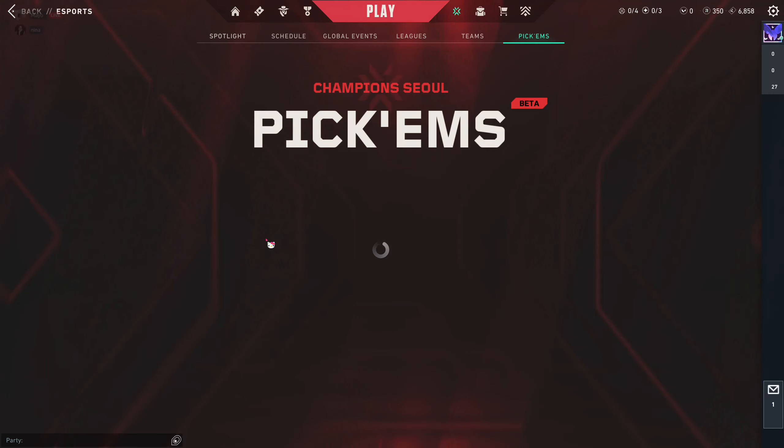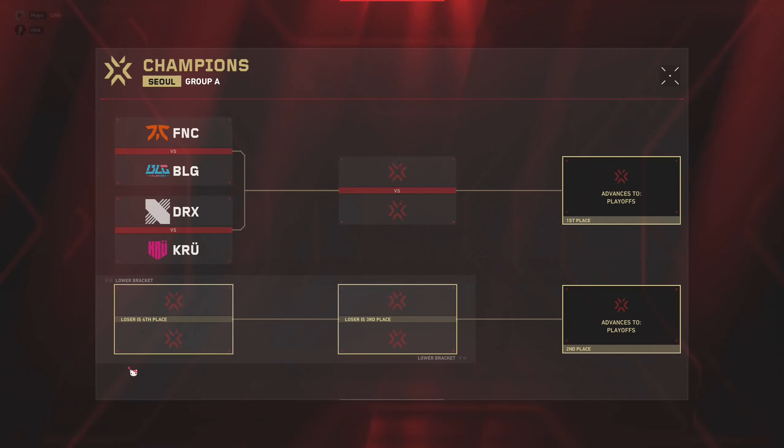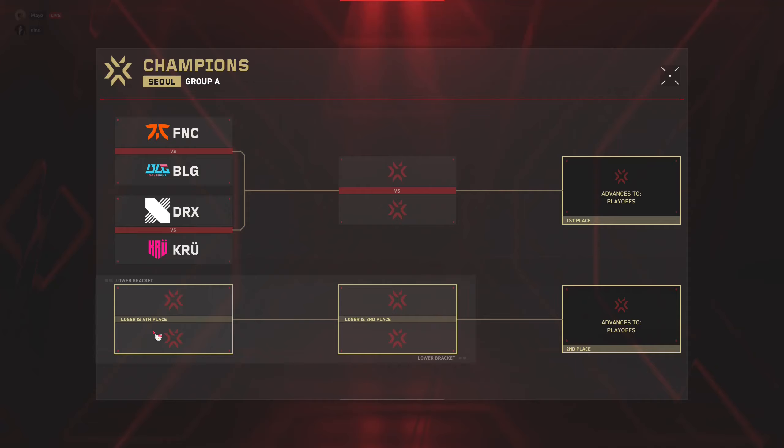You're going to select 'Make Picks.' So for Group A, for instance, the bracket has Fnatic and Bully Gaming. You can see Fnatic winning over Bully, so you select it like that.